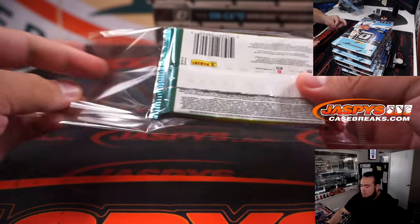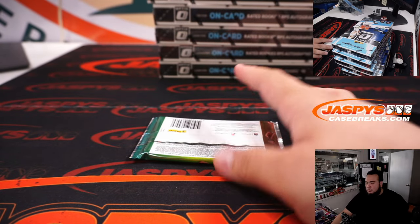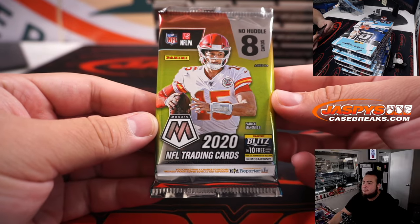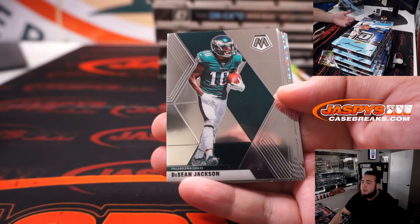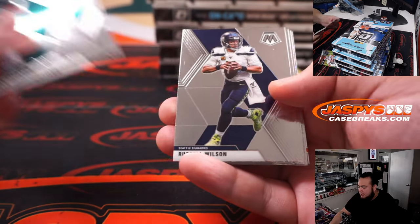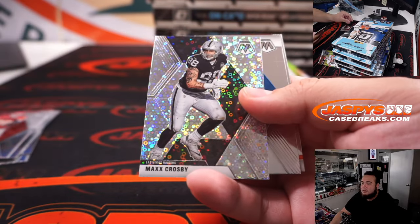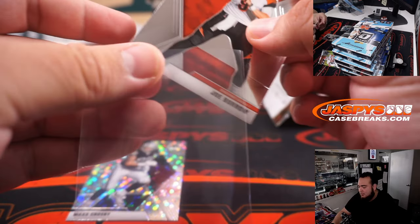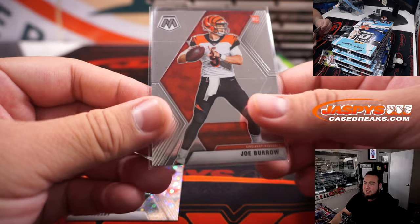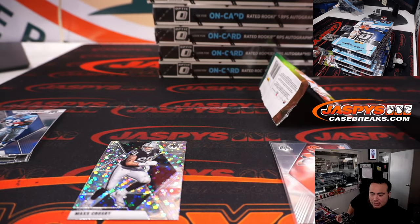Alright, here we go — quick little Mosaic No Huddle pack. See what you get out of here — you never know, sometimes we can get some pretty big stuff. Max Crosby, Barry Sanders, and look at that — a little Joe Burrow rookie! And that's going to go to the Bengals and Kobe. Little rookie there.